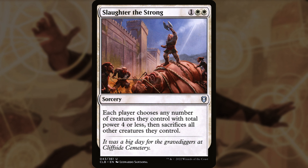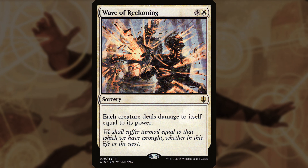I also love Slaughter the Strong, partly because it's only 3 mana. Each player chooses any number of creatures they control with total power 4 or less, then sacrifices all other creatures they control. And Wave of Reckoning for 5: each creature deals damage to itself equal to its power.